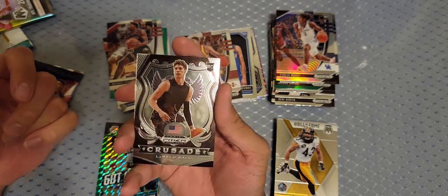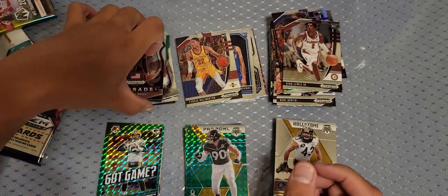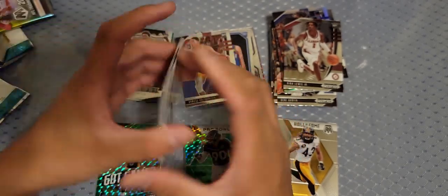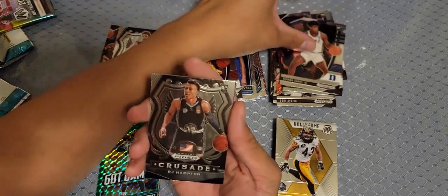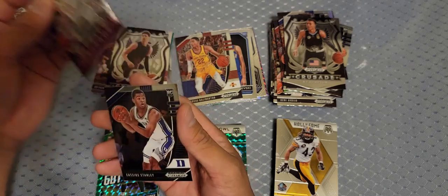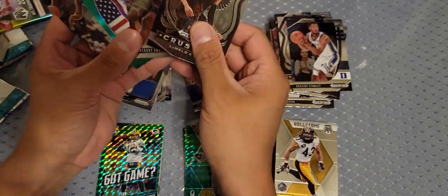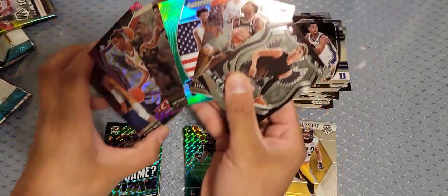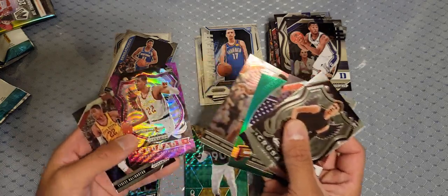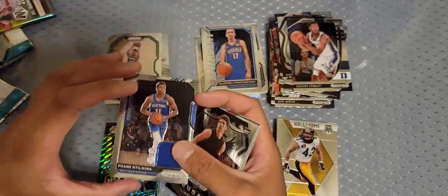A Crusade LaMelo Ball — no way! You pulled a LaMelo! Had to happen — there's a reason I was like 'I'm not giving up until I pull a LaMelo,' and I got two Anthony Edwards too! Last one — and a Haliburton! A purple Tyrese Haliburton! Keep that! We got the LaMelo, the Anthony Edwards, the Wiseman green, another Anthony Edwards, a purple Tyrese Haliburton, and a base Haliburton.